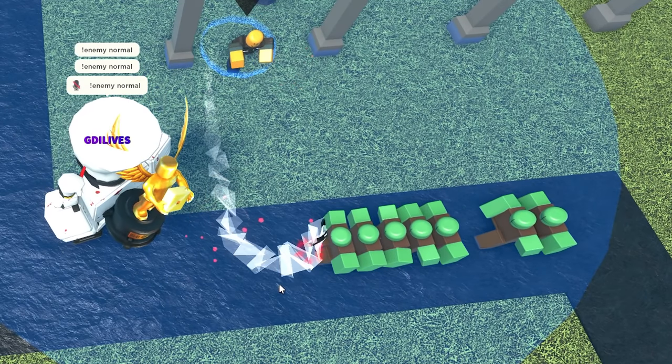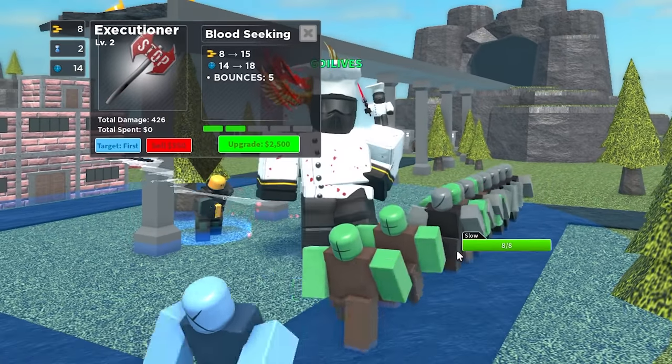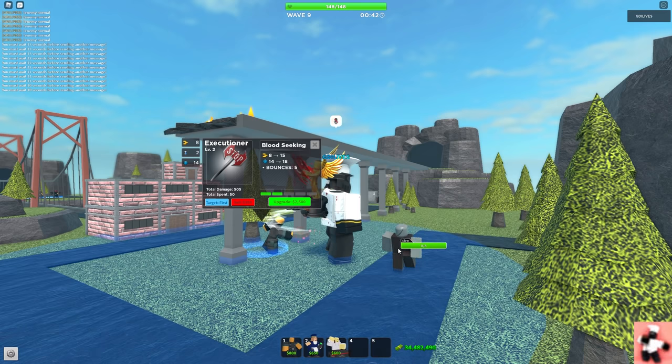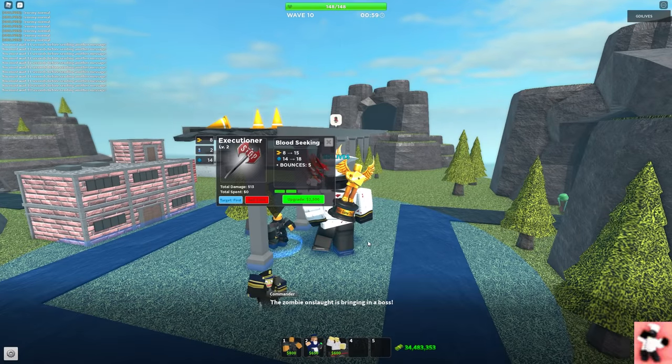We saw the tower one-shotting all those normal zombies, but then there was another time where it just failed to do that and did like two or three. I spawned a bunch of things again and it does one-shot the slow guys on level two. Look how much damage it has already - 513. Nice.